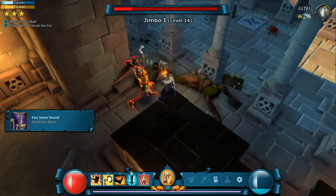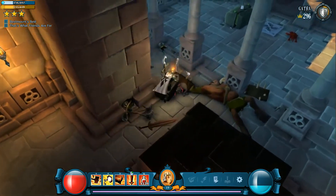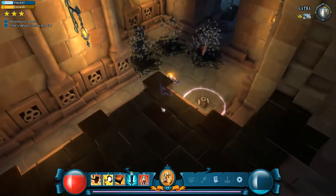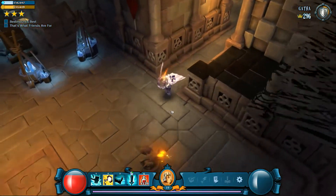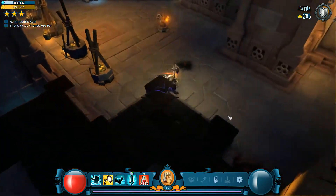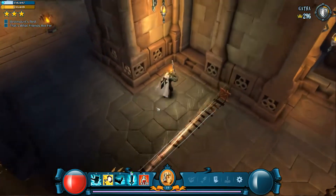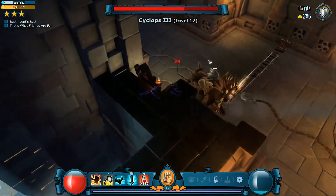Personally, I prefer having a Defendatron with a Jimbo instead of a Hungerbot — that's a personal preference but I like it a bit better. Just because Jimbo goes down pretty quickly if he gets DPS'd down straight away. But if you force knights to use their mana and their skills on the Defendatron, then it's a bit better. I like this, this is good.